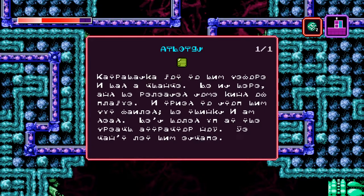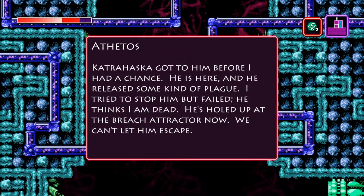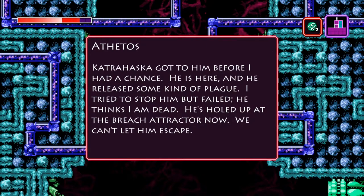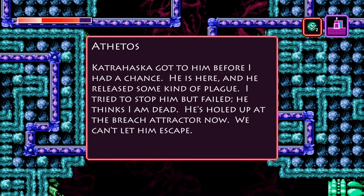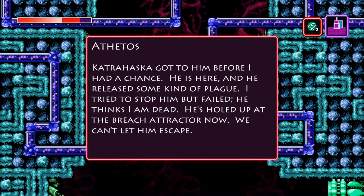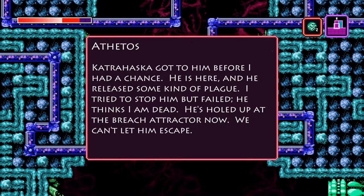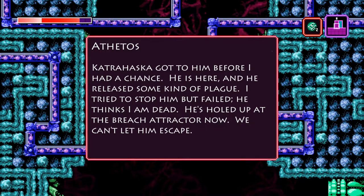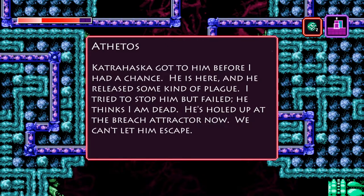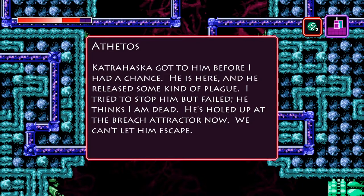Another Rusalki note written in their language, and this one concerns Athetos, who was in some way helped by Catrahaska to get here and release a plague. Whoever wrote this apparently tricked Athetos into believing she was dead — most likely Elsinova, but maybe Ophelia, I don't know. But they don't want him to escape. Nothing the Rusalki themselves have told us suggests they were pursuing Athetos to Sudra and trying to prevent him from escaping — they just imply to Trace that they want to punish him for releasing a plague and killing everyone in Sudra. But this note does not make it sound like that was their primary objective.